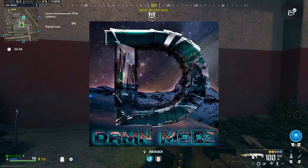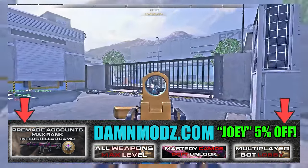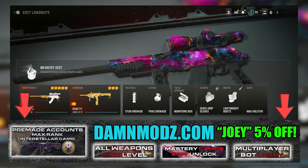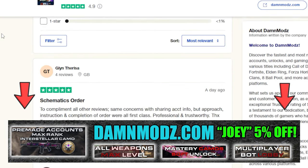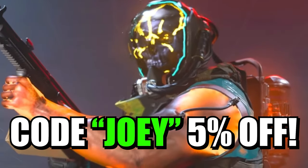It's my new sponsor, Damodz. They offer the quickest and safest Call of Duty Modern Warfare 3 boosting services and pre-made accounts for all platforms. You can unlock the Interstellar and Borealis camos, get the Nuke skin, and there's way more services you should check out right now at Damodz.com. Use code JOBY for 5% off and check out all the reviews or join their Discord.